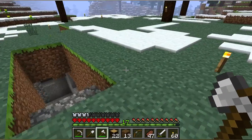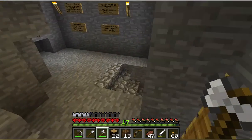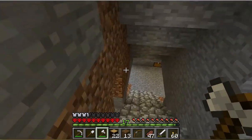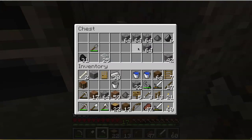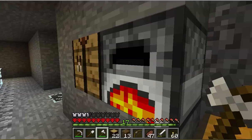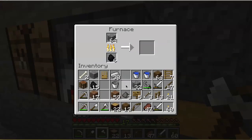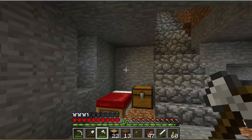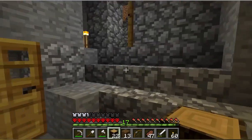Even a log cabin should probably have a stone foundation, right? So what I'm gonna do is come down here — I think I've got some stone, put it in the oven. Let's top that up, and while that bakes, let's use the logs to make the rough markers of how big our house is gonna be.